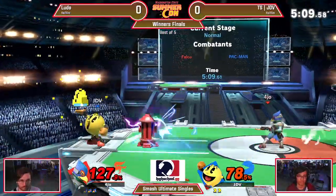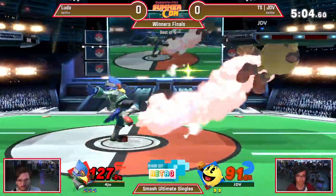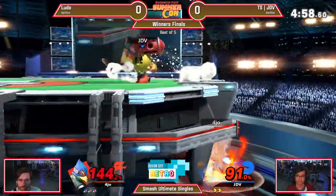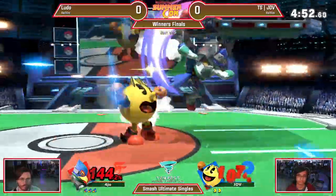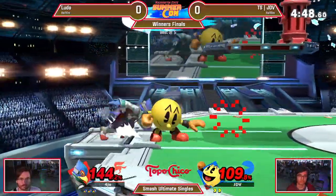We're gonna get the full charge here — the bell. I think we got the key online now. Can't be too obvious with it; obviously Falco has a counter to it. The back throw not quite taking it this time. Had enough time to actually reflect it away — that's huge. That's that frame one reflector, because once you get it out, JDV can't actually come in and punish you, because he has to deal with the item that you're reflecting.